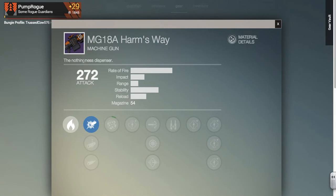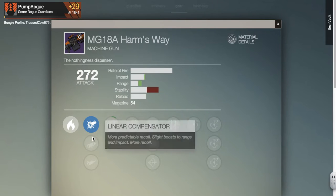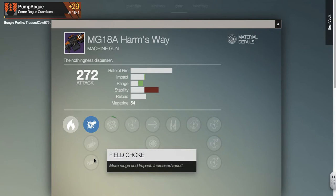The description is the Nothingness Dispenser. It is a dark blow weapon with a high rate of fire, a pretty good impact, a pretty bad range, and pretty good stability. The perks on this are CQB Ballistics, Linear Compensator, and Field Joke.